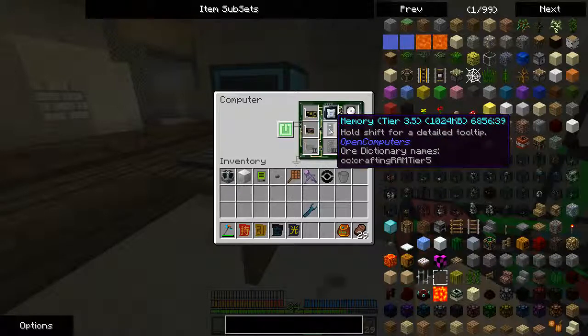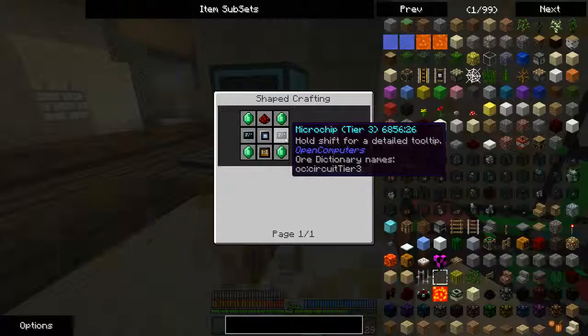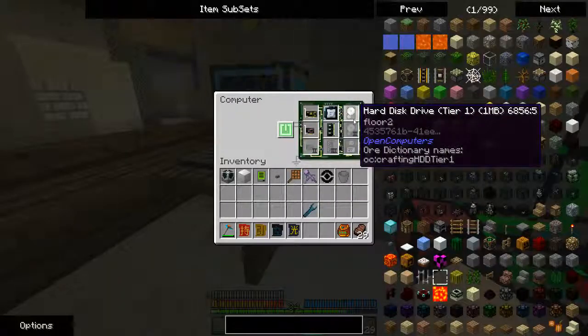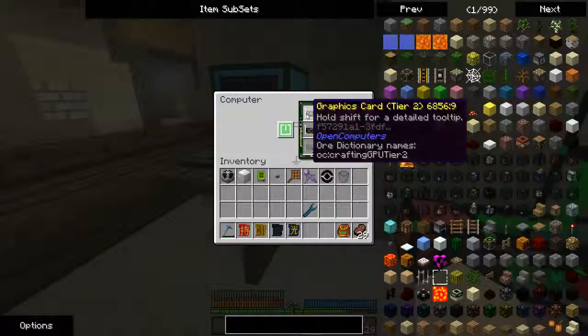So this took 12 diamonds, and then I made a highest tier CPU, which takes Tier 3 microchips and some emeralds. The hard drive's the same though — in fact, it's the hard drive from my Floor 2 from before.